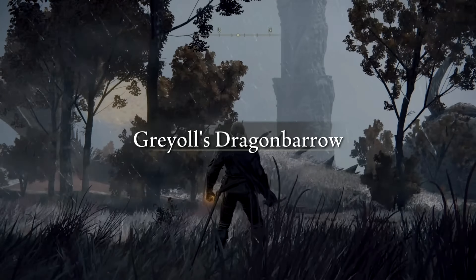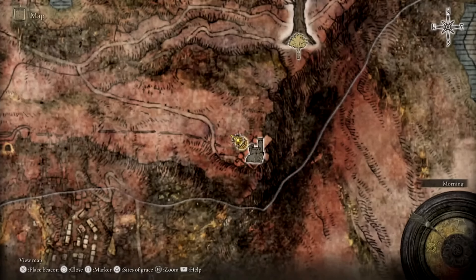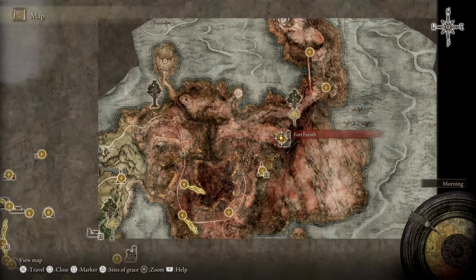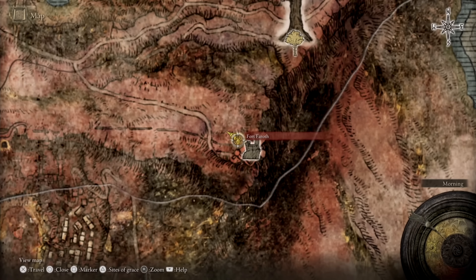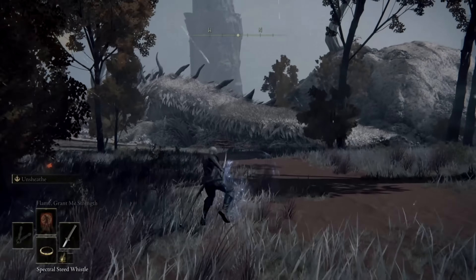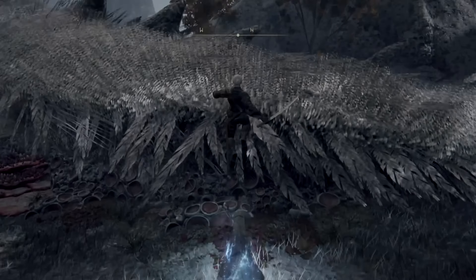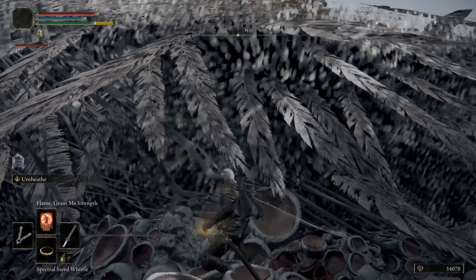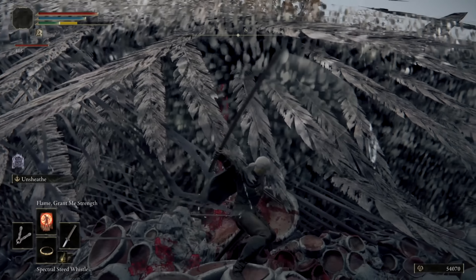Our story begins in Caelid in Grail's Dragon Barrow at the Fort Faroth Site of Grace, which as you can see from the map footage is one of the most eastern locations on the Caelid Plateau. We'll be starting out with a rune farming glitch that's fairly well known, and it's by far one of the most lucrative ones early on if you have a weapon capable of inflicting bleed. This method is extremely simple and requires very little skill to pull off. All you'll need to do is position yourself at the dragon's tail and swing through the fences.